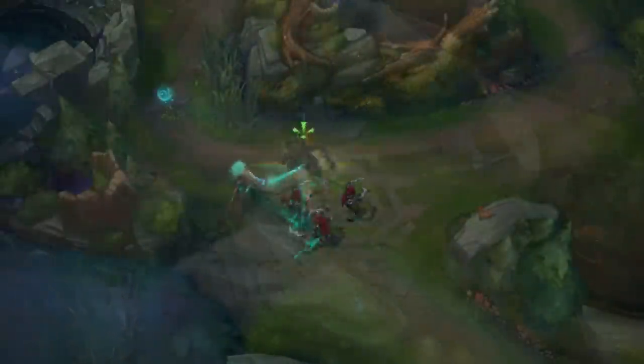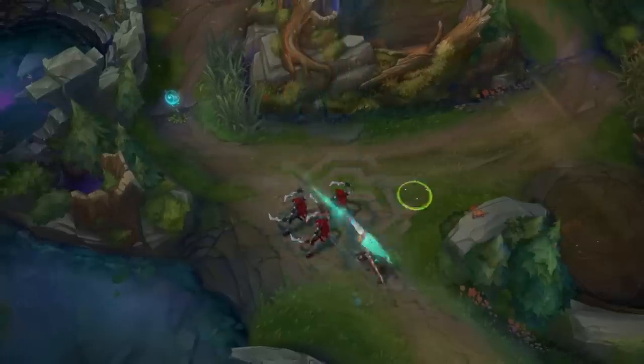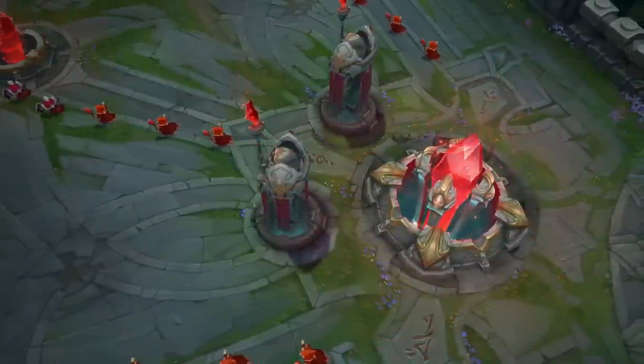For example, the Sea Dog Yasuo skin released last year has similar problems to Project Ash — particles that blend in with the map and a visually smaller hitbox on their main ability. However, some skins provide some unconventional advantages.